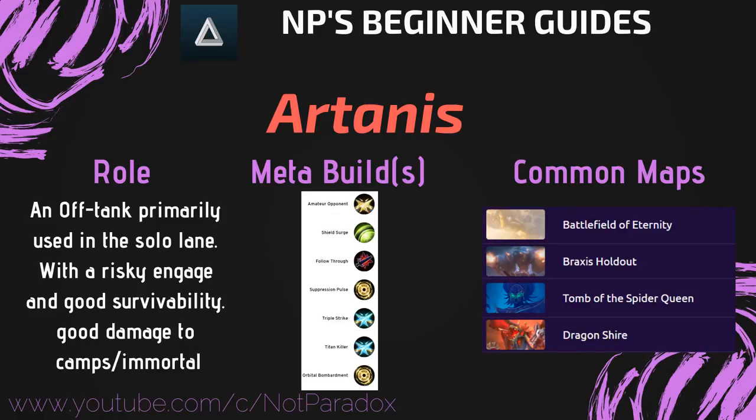Triple Strike and Titan Killer allow you to have a little bit of late-game damage, and the survivability from your early shield talents is great. That is the meta build that is commonly used for him.